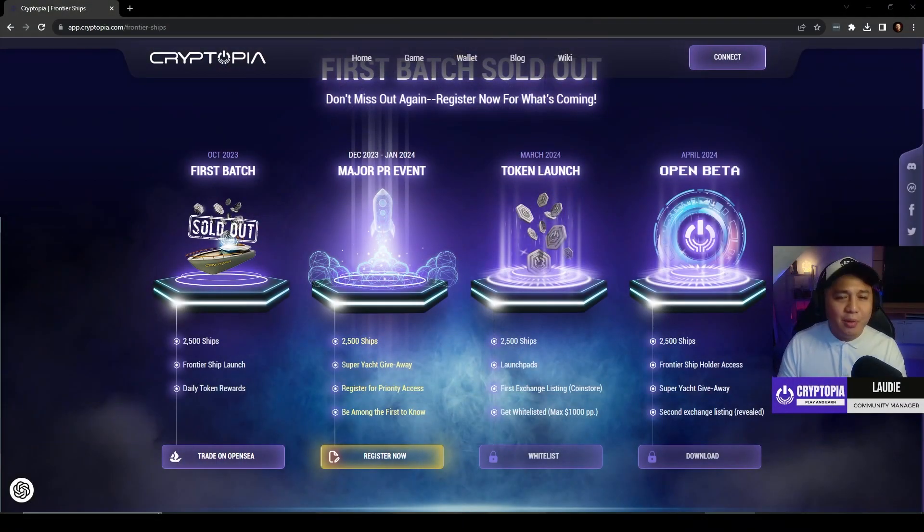We are so happy to announce that our first 2,500 ships have been sold out. Congratulations to us — we're so proud of that. They're now closed on our website because our minting page has been closed. You can still trade on OpenSea.